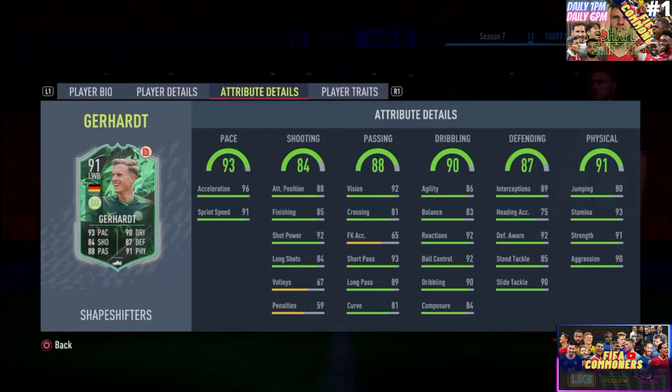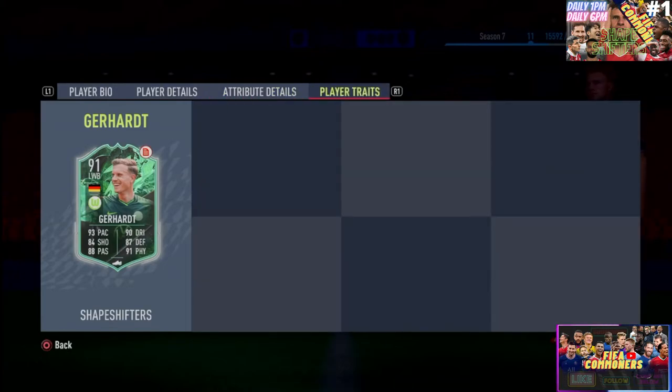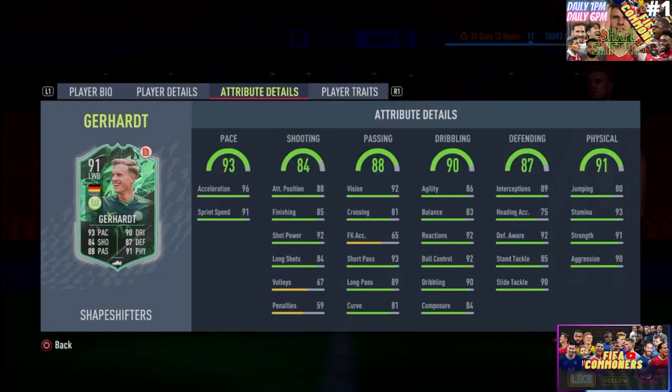The defending is cracked on this card — it's probably the most important highlight. 89 interceptions, 92 defensive awareness, 85 standing tackling, and 90 slide tackling — that is fantastic. Heading accuracy and jumping aren't really there, but the physicality is strong: 93 stamina, 91 strength, and 90 aggression. He does have zero player traits, which is a little bit of a letdown — traits like dive into tackle, solid player, or playmaker would have supported the stats nicely.